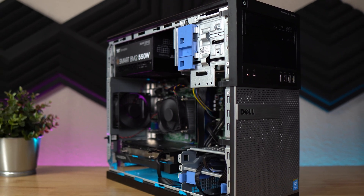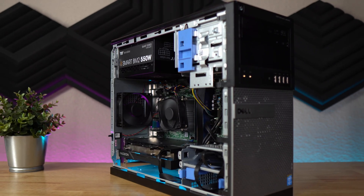Starting off with the system itself — I scooped up this Dell Optiplex 9020 from eBay for just $25, which did include another $25 in shipping, bringing the total to $50. That said, $50 for an entire system is still pretty dirt cheap, and if you go look at eBay right now they're going for around that price.